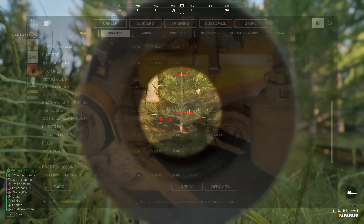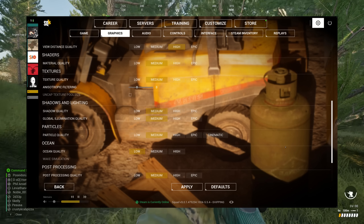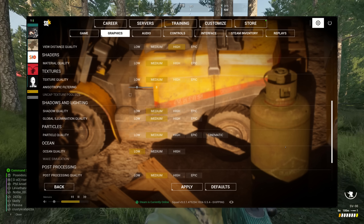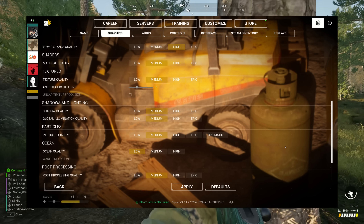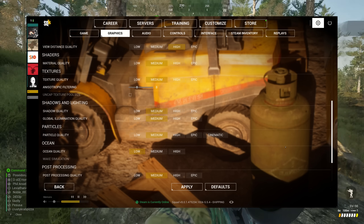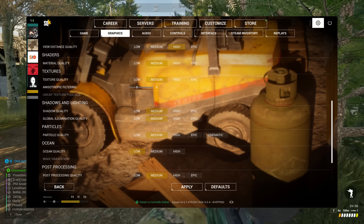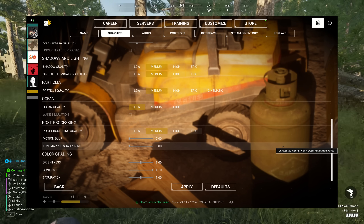Moving on to my actual settings - it's pretty simple. View distance quality is set to High, though I'm going to experiment with Epic very soon. Material quality is Medium with filtering set to eight. Do not enable uncap texture pool size - it always used to create a VRAM memory leak and I wouldn't be surprised if it still does. Shadows and lighting all set to Medium with particles on Medium. Ocean is set to Low with wake simulation off, as in previous builds it created all kinds of problems, and water uses a lot of resources.